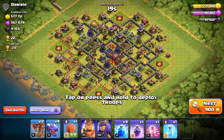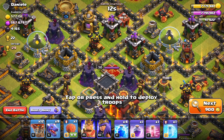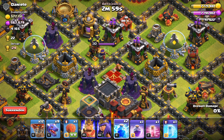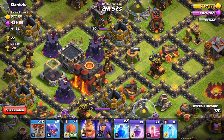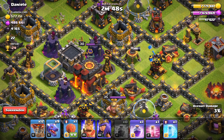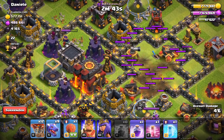All right, so now we have a base here. It's got some decent dark elixir — four thousand is about my limit. I'm going to go in here and try to take this queen out along with the AD when I zap these ADs with the lightning spell. So when she comes in here I'm going to drop those on her and see if I can take her health down. I've got about half of it — that's pretty good.